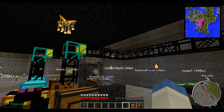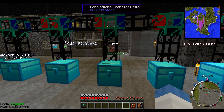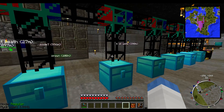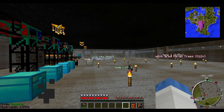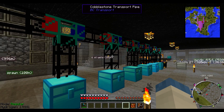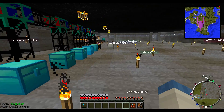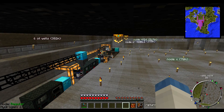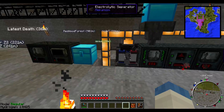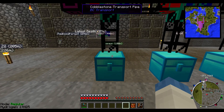Right now I have the digital miner from Mekanism on my mining gauge, mining on Silk Touch. It's being powered by about six electrolytic separators here, feeding eight or nine hydrogen engines to produce power for it.